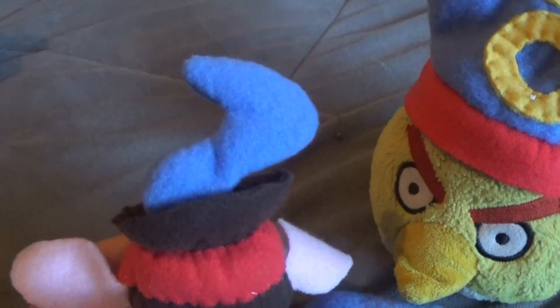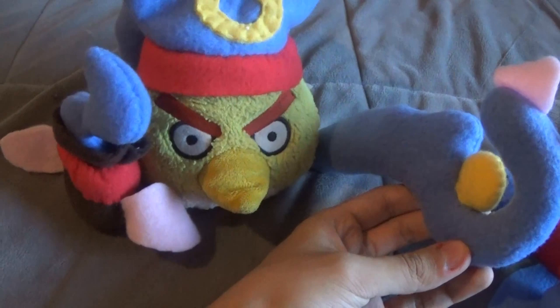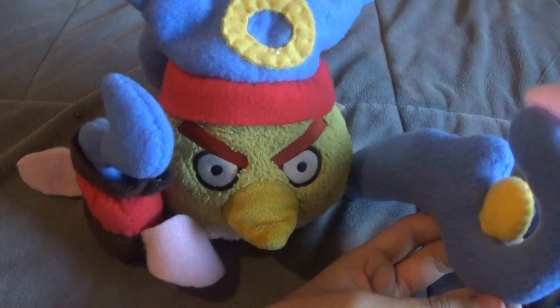My main weapon has a bag filled with magic dust, pink feathers again, and some ribbon around it. Let's see how I look — awesome! Well, that's all of them, that's all the costumes and weapons. Bomb, you're next.